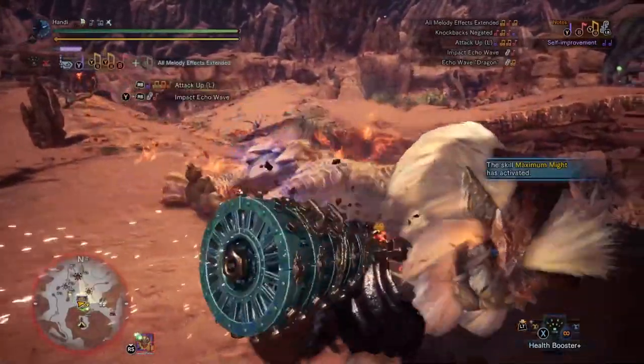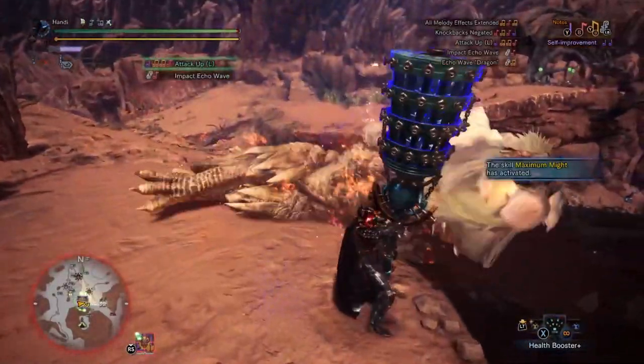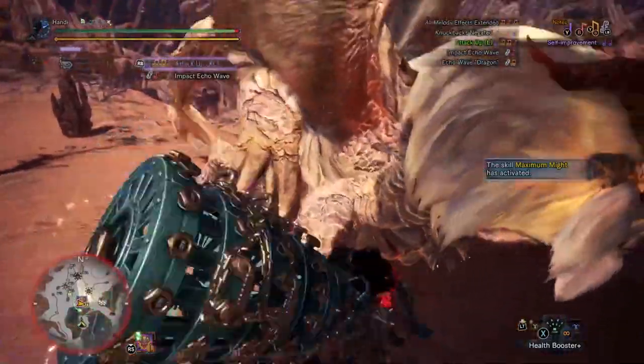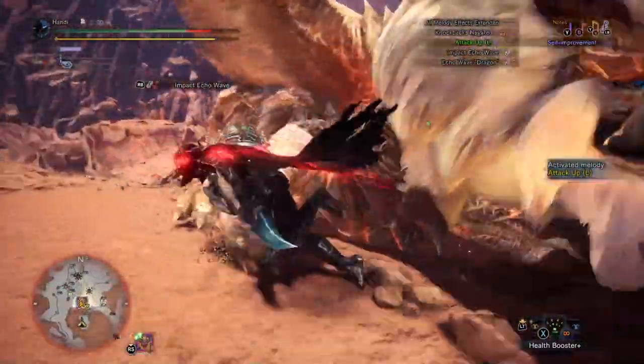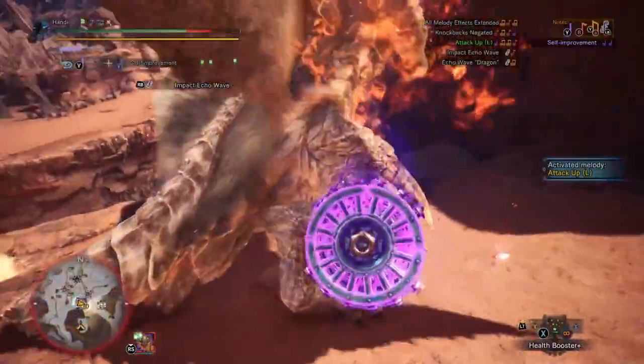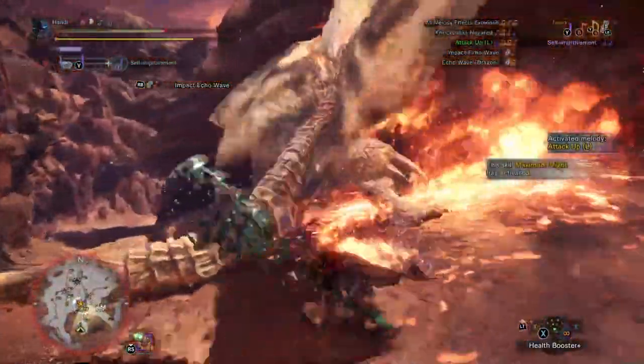If you want to use the B slash circle note, or the combo note, you have to wait, unsheathe, and then you can play that note that you were looking to play. But this problem will no longer exist in the world of Monster Hunter Rise, my friends. Our power has finally grown.